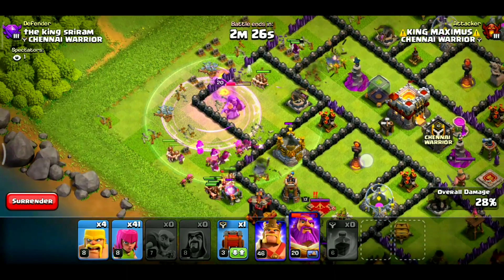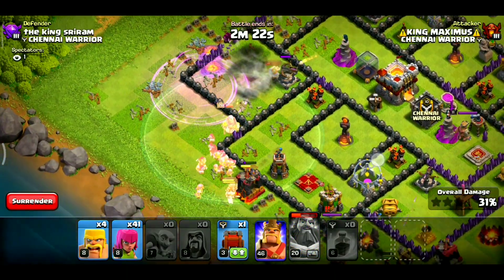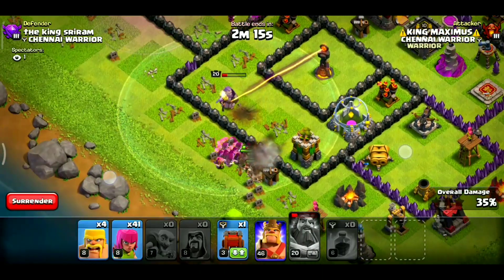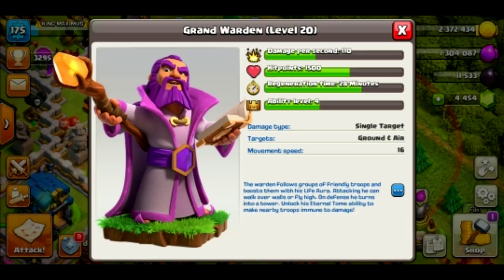This is the external tone power. If you look at this clip, the external tone power will be full. You can use any damage or any troops. This is the duration of 5 seconds — this will be effective. The live power is increased by 275 HP points. The external tone power is 5 seconds duration.